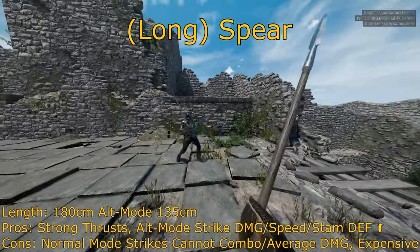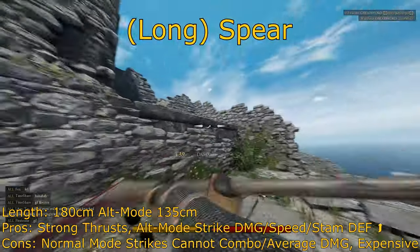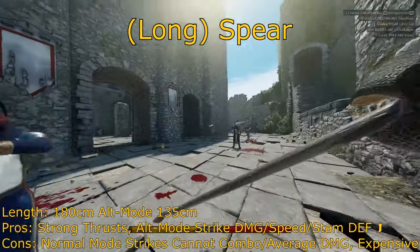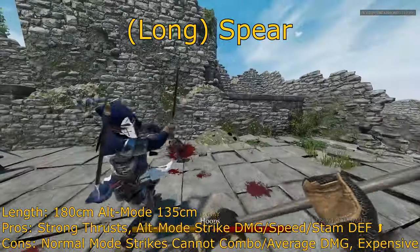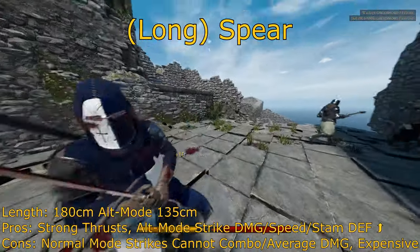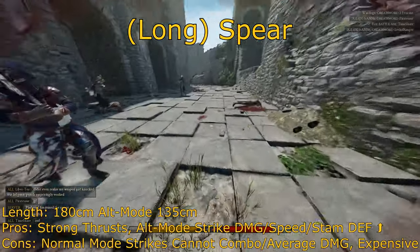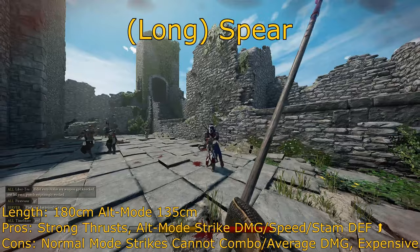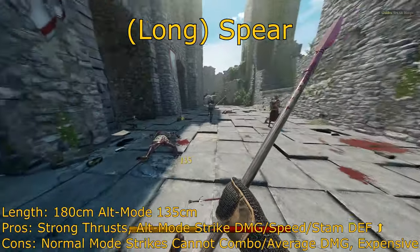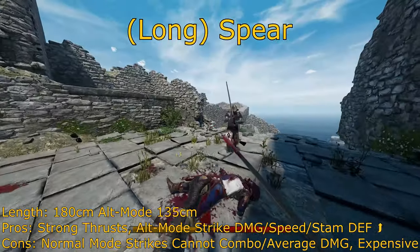Second to last but not least is the big brother of the short spear — the long spear. The long spear is a whopping 180cm long, and even its alt mode is a whopping 135cm long, on par with the halberd and the Zweihander. The spear is a great weapon especially for Frontline. It is a good support weapon that you can use from behind your teammates to stab enemies. Using thrusts will be your main source of damage. You can use swings in a pinch, but they are a bit below average in damage, especially against higher armored opponents. Because it's so long, it's incredible on horseback — in fact, it's the preferred weapon of most horse users. That range is incredible, and using it as a couched weapon will pretty much be instant death to whoever tries to stop it.